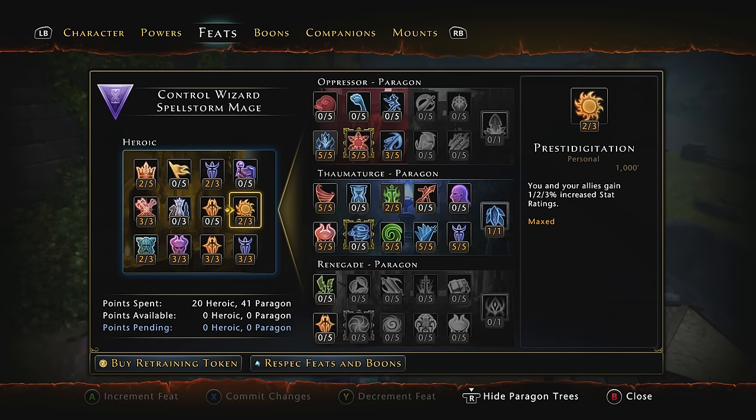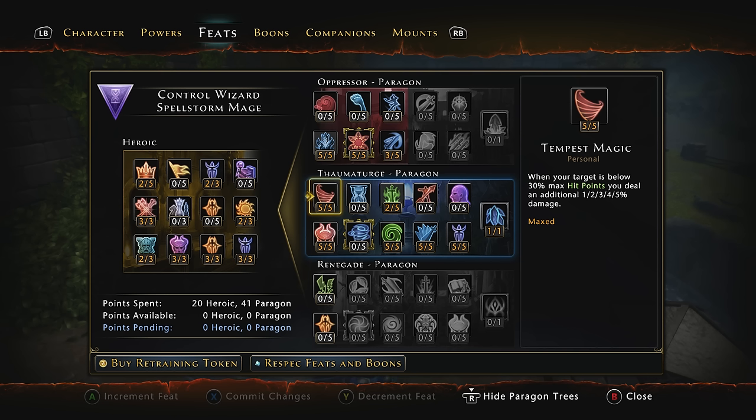Now we're going to go into Paragon. Most of your primary Paragon is going to be the Thaumaturge path — the middle path, the blue one. For Tier 1s, we have Tempest Magic, 5 of 5: when your target is below 30% max hit points, you deal an additional 5% damage — it's a no-brainer. Malevolent Surge: when you kill a foe, you gain up to a 5% damage bonus for 15 seconds — 5 of 5 on that one.